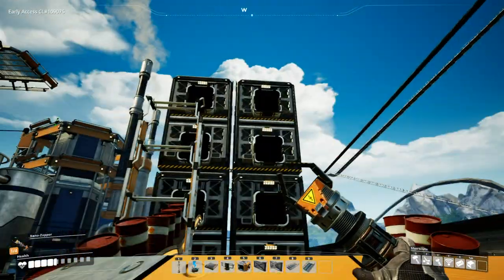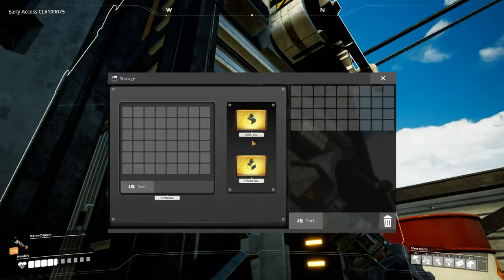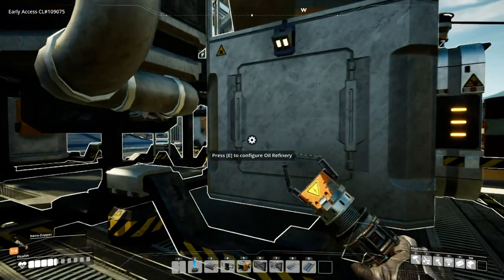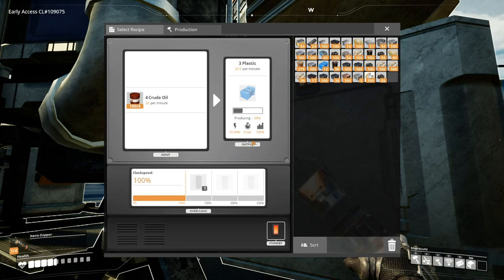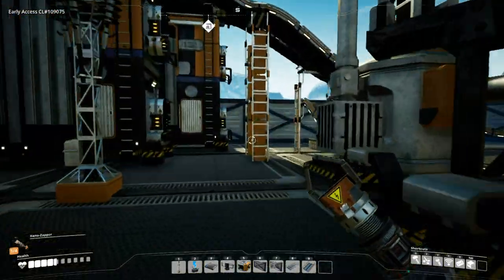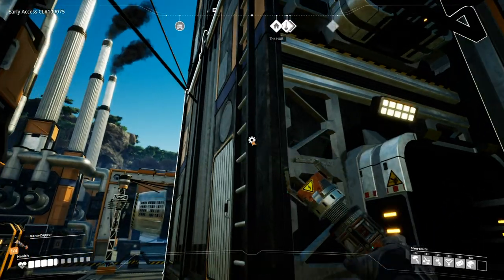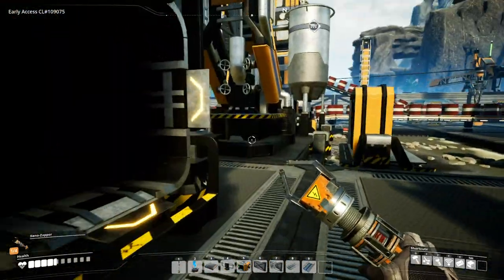Here's the oil — takes the same path, goes into storage. We're making 200 per minute so it doesn't take long to fill the storage containers. Now we go into the plastic — 240 barrels per minute coming in, but the processor only makes plastic at 22 per minute, so there's a big difference. Instead of overclocking, I put them into a storage container and out the back it goes as a final product into the truck loader. I also have rubber, but we have nothing at this time that uses rubber.